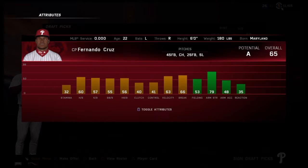Fernando Cruz is our second round pick — B potential, 65 overall, 22 years old — closer of the future. His velocity and break are both there, and he's balanced too. He's got a lot of work to do but I think he's definitely our closer of the future. Really excited to get him — overall it's a very good draft.